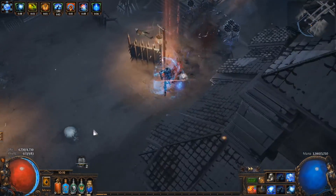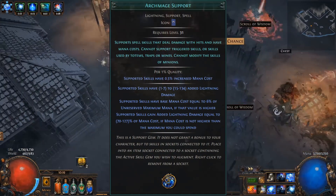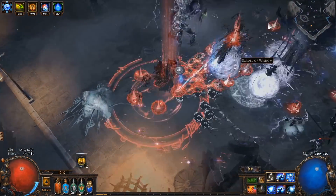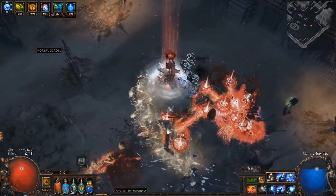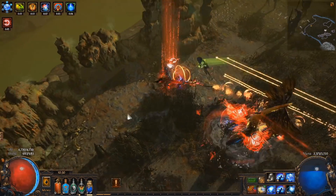G'day, ZD here, and today I want to talk all about the Archmage support and mana casters, building around them and how they work. This is the strongest support gem in the game by far, and probably the biggest damage boosting mechanic in the entire game as well. It is absolutely and entirely busted.